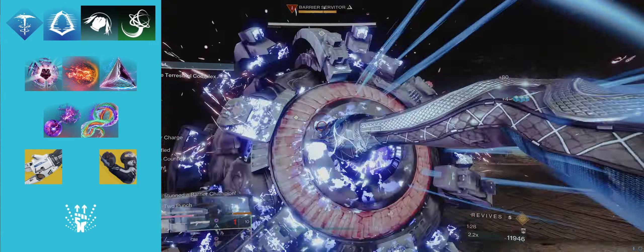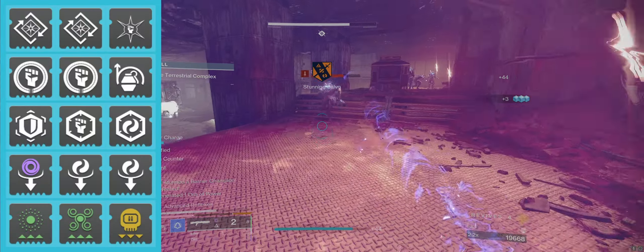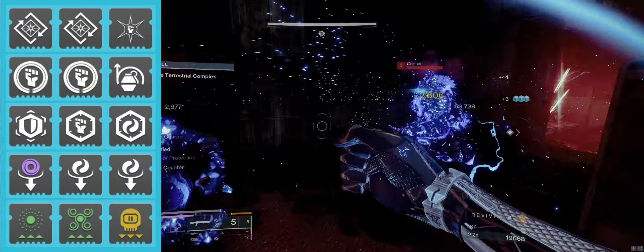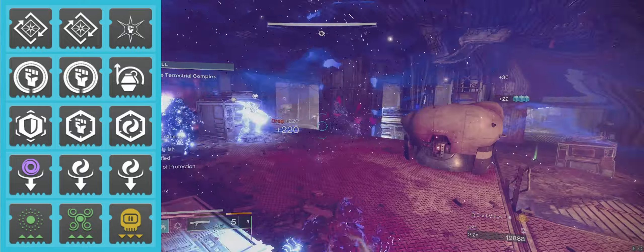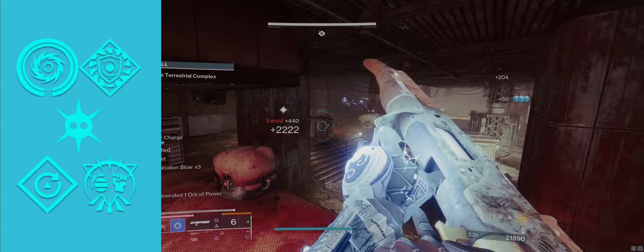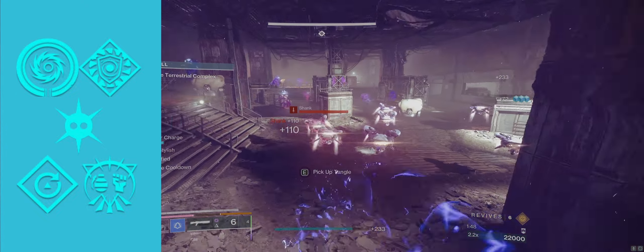Our exotics will consist of Tractor Cannon and Liar's Handshake. Make sure to equip a 1-2 punch shotgun as well. I'm not going to go through every armor mod but here they are on the left, so feel free to pause and copy them into your loadout. The same goes for artifact mods, but this only applies for the season this video released in, so don't worry about this if it's not Season of Echoes when you're viewing this video.